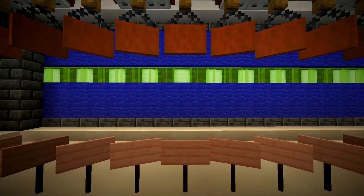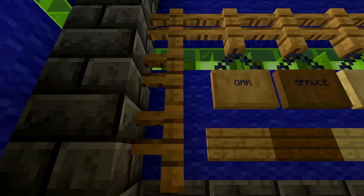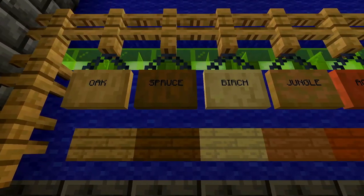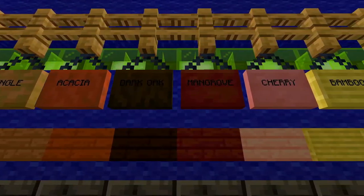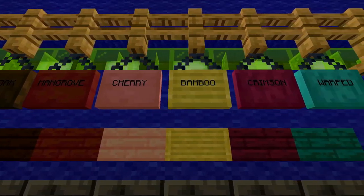Let's talk about the similarities before we get into the differences. Signs can be crafted from wood blocks such as oak, spruce, jungle, mangrove, cherry, bamboo, and even crimson and warped blocks.